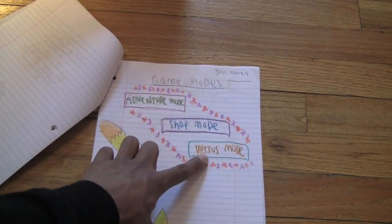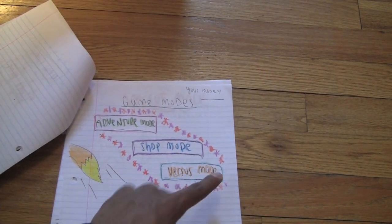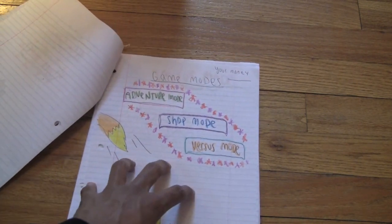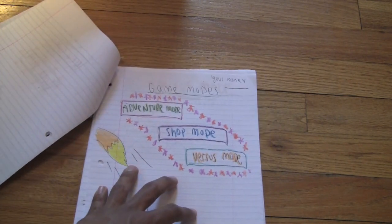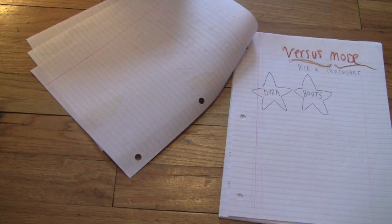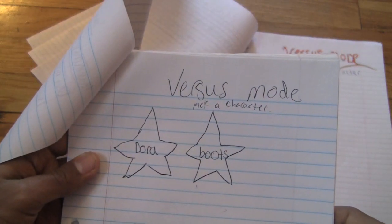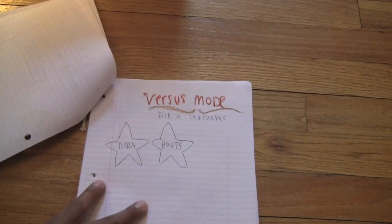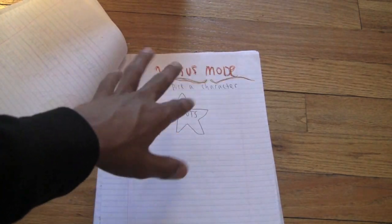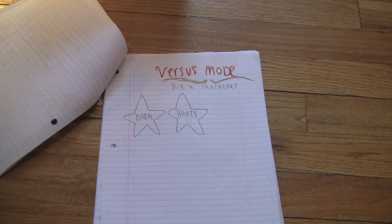So if we click the versus mode - as you can see, this is one of my older games because I don't put how many pages you have to turn to get to that specific game mode. I really should go back into the game and add it. So we would click versus mode, and versus mode wasn't really touched by me. As you can see, versus mode in the original Dora versus mode in the new Dora Reborn - it just says like a red kind of versus mode instead of just pen. So that really isn't a significant change, but I guess it's something.